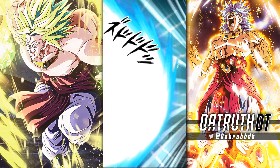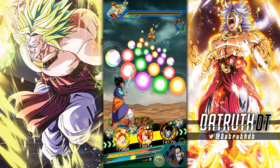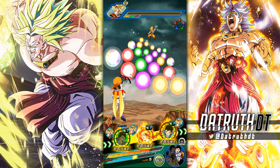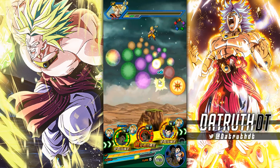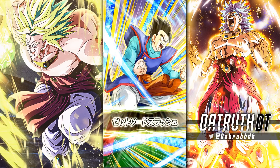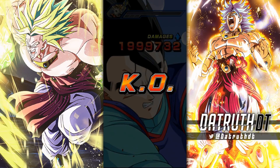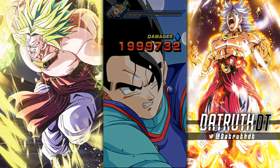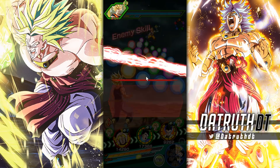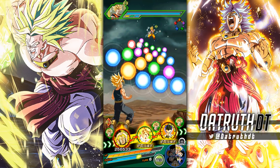Oh, brutal, brutal, brutal. The teen Super Saiyan 3 Gotenks — I would love to see him get an EZA when Dragon Ball Heroes content returns. I presume we're going to see more Dragon Ball Heroes content in Dokkan in November. Would I love to see some of these units EZA — like if we got a massive batch similar to the battlefield metals EZA event, with Super Saiyan 3 Trunks, Super Saiyan 3 teen Gotenks, and Super Saiyan 3 Gohan all getting EZAs? That would be disgusting.